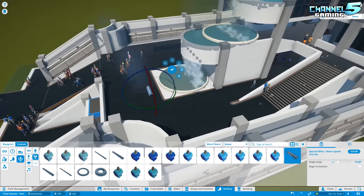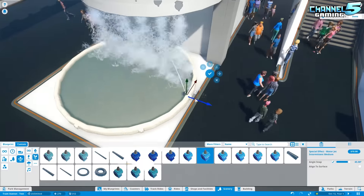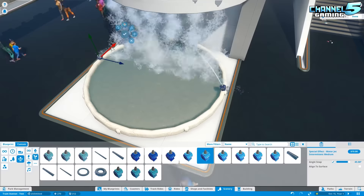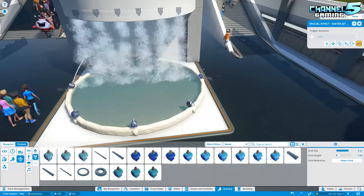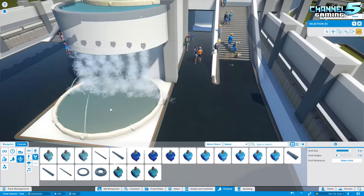I wanted to play around with some more ideas, so I was looking at different spouts. I like this little water spritzer, so I thought maybe I'd have one of these on each side shooting towards the center to make it look a little more pretty. I liked the look of that, so I wanted to take it and add it to the other tiers as well.